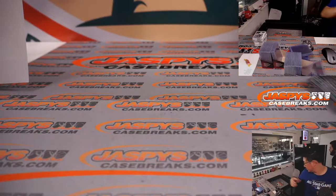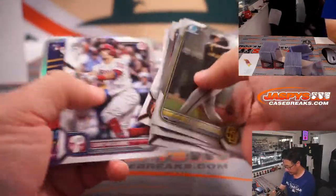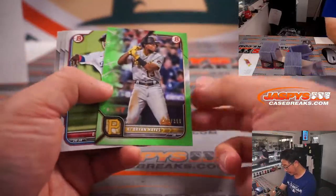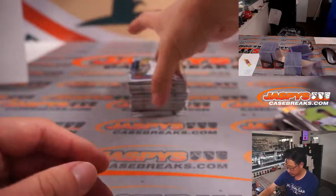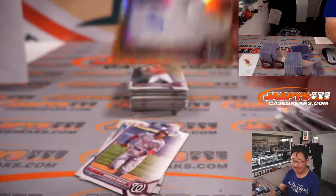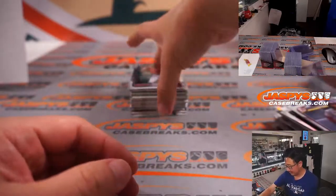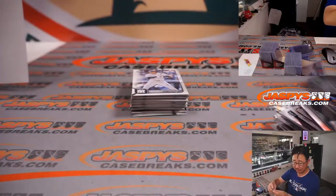Here's the second half of the last box of the break — we should see our final autograph in here. Good luck everybody. See some lime paper coming up — Cabrian Hayes, 216 out of 399, Pirates paper. And there's our final card — some gold, 33 out of 50, Joshua Baez, St. Louis Cardinals, that's going to be for Greg. There's Edgar Cuero to 125, Aqua Speckle for the Halos, going to be for Mark.